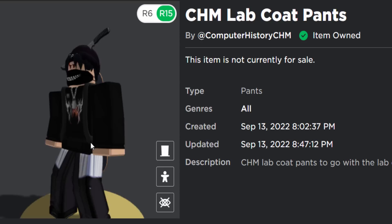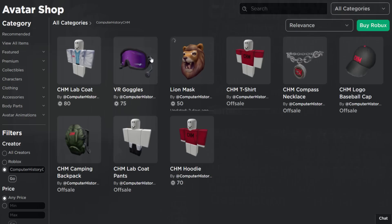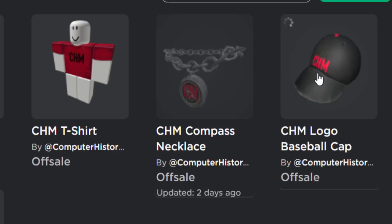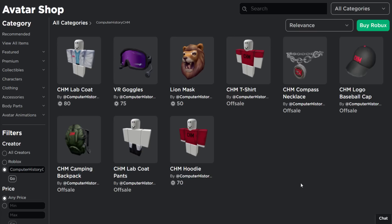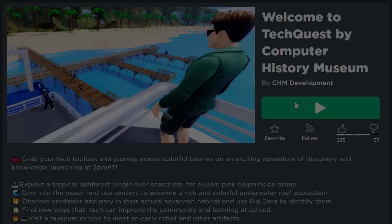The second thing we are getting for free is some lab coat pants. This is 2D clothing, not 3D clothing, but considering how basic this is, this one is pretty difficult — well, it's not really hard, it's just very time consuming. Make sure to watch my previous two videos on the channel where I show you guys how to get the compass and the baseball cap. Basically, everything here that's off sale is free. You can also get the CHM t-shirt by logging in for five days in a row — that one's pretty easy to get, but it just takes time. Anyway, go and join the events game and I will show you how to get everything.